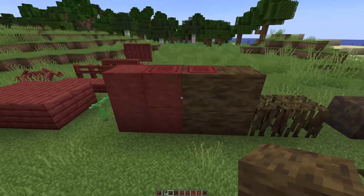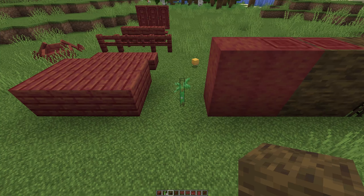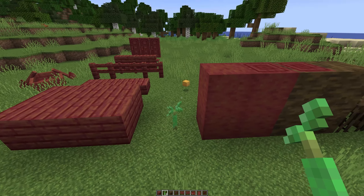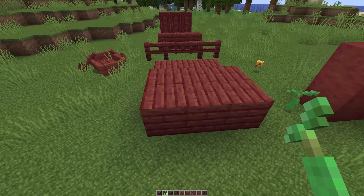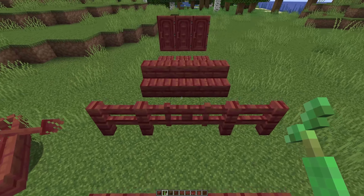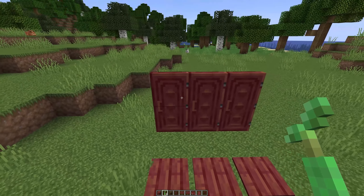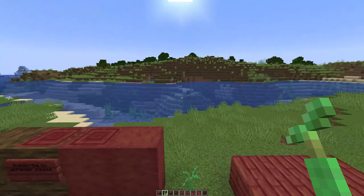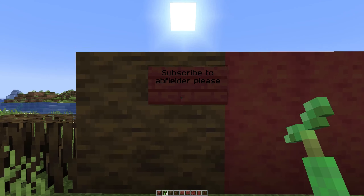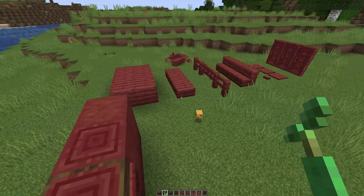We have the leaves, and then over here we have the mangrove propagules — essentially the saplings. If we bone meal that at the moment it turns into an oak tree, which is why there's a bee's nest over there. Then we have the planks, slabs, fence and fence gates, steps, buttons, pressure plates, doors, and over here we have the boat. And last but not least, we have that sign with a very important message: subscribe, folks, especially if you're enjoying this video.